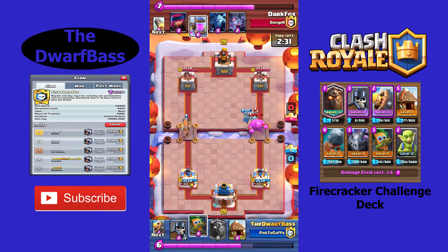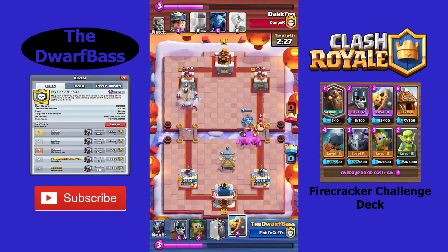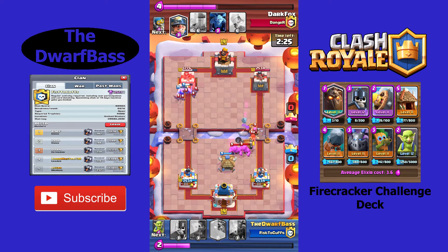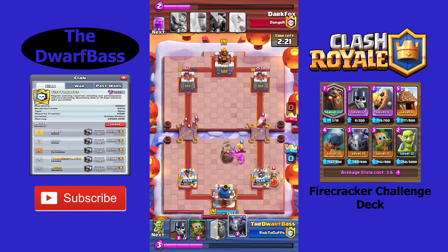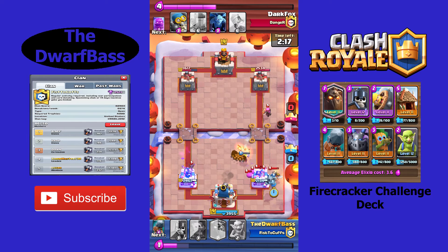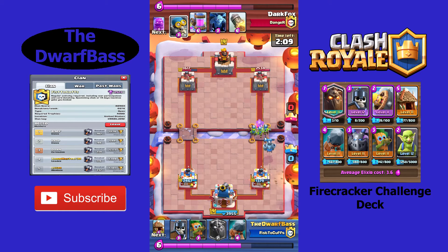It is Season 7 Lunar Festival. We're going to start off this new year 2020 with a bang. We are going to be able to play with the new Firecracker card that is released in the game. We are also going to discover a new arena that is hidden amidst the clouds. Like there always is with the Season, you have the Pass Royale.